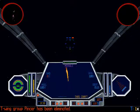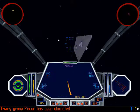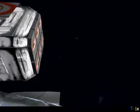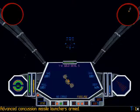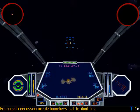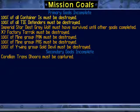Don't forget to take out the factory's warhead. The T-Wing Group Pinsa has been eliminated. Goals: container targets, TIE Defenders, X7 factory, the mines, the Y-Wings, and the Corellian transport.